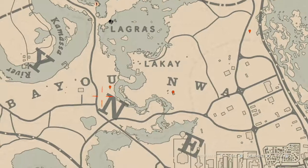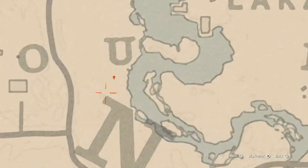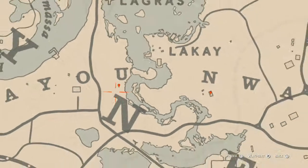At our next marker, underneath the 'U' of Bayou on the map, you will get a heron egg — H-E-R-O-N. It's up in the tree; shoot it down with a rifle or a bow using a small game arrow.